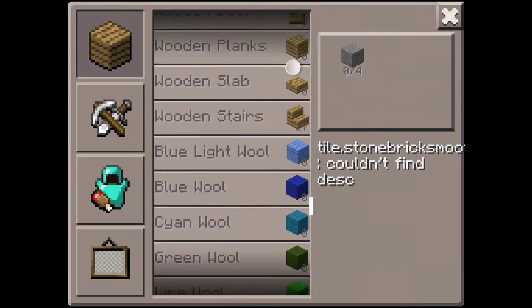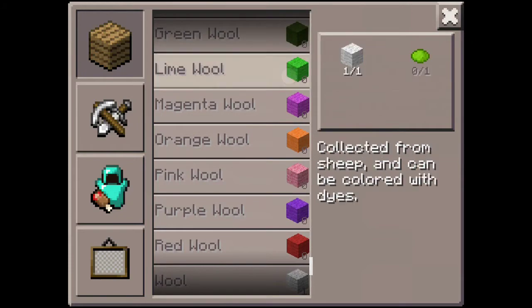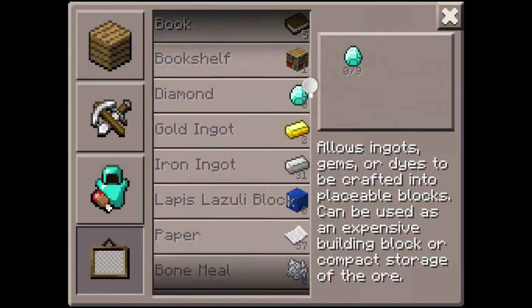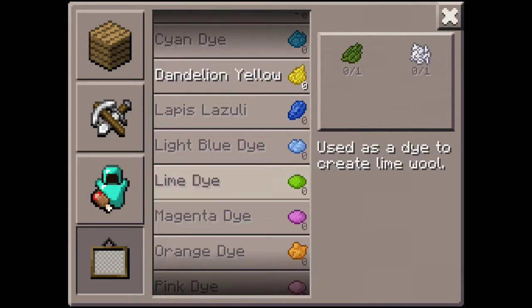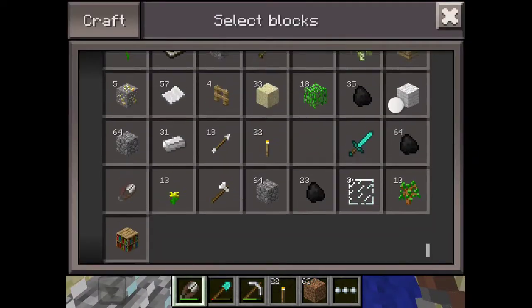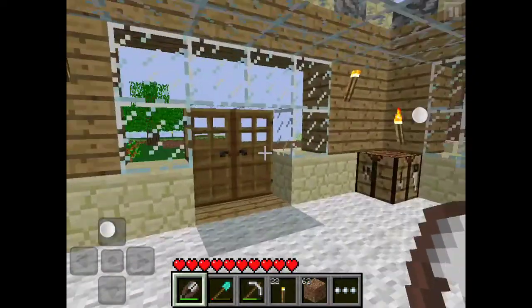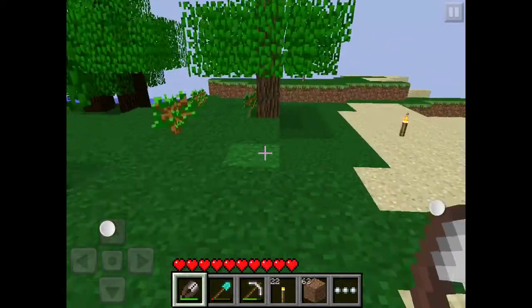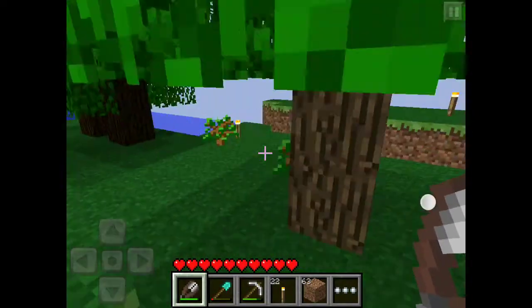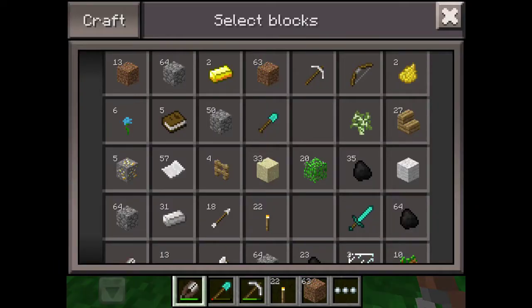Look at all these wolves — I'll be able to use so many of these. You can actually use the cactus to get lime dye, and you make dandelion yellow dye from dandelions — that's great. Now I won't have a full inventory, which is great. We'll go grab some wood quickly and make a hoe. I think I've got some bonemeal I can show you.